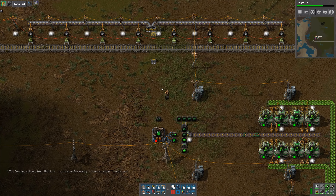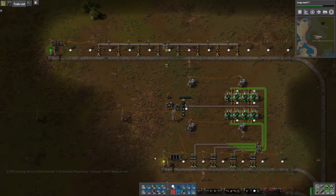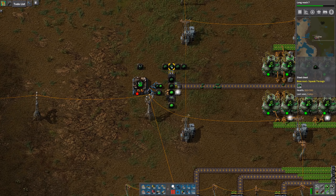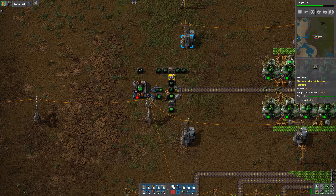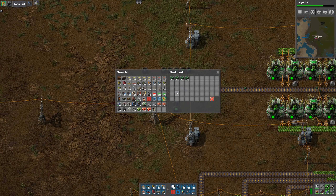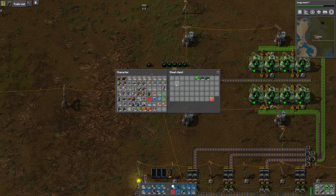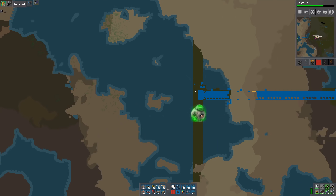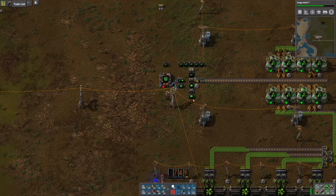Hi everyone, this is Tuplex, welcome back. Today I am standing in the uranium processing area. We've just requested another train full of uranium ore and we've been getting through this pretty quickly. We've got lots of uranium-238, so I'm going to move these chests out of the way and put in another one to continue storing it. We've got 88 uranium-235 there, another 13 here, 280 fuel cells currently available, and over here at the reactor we've got almost 40, so we'll be fine for quite a while.